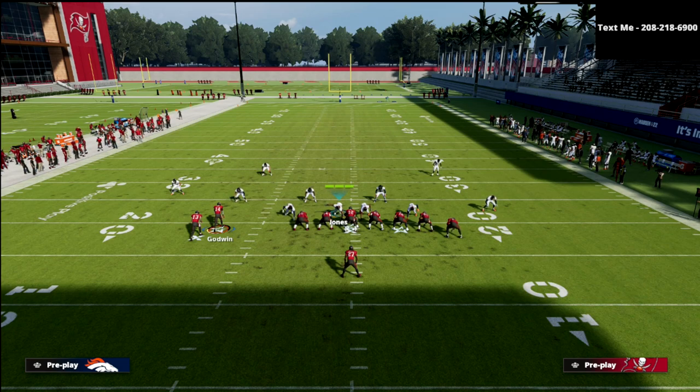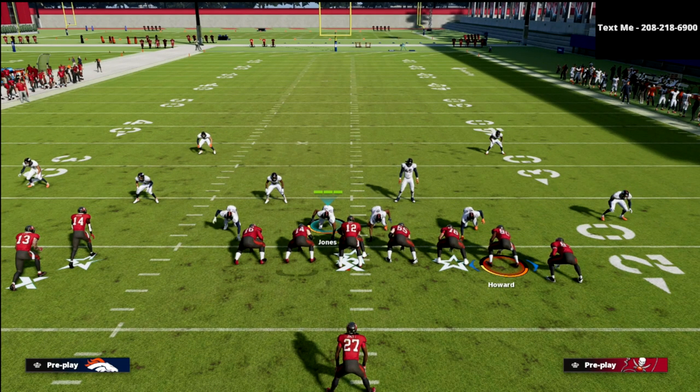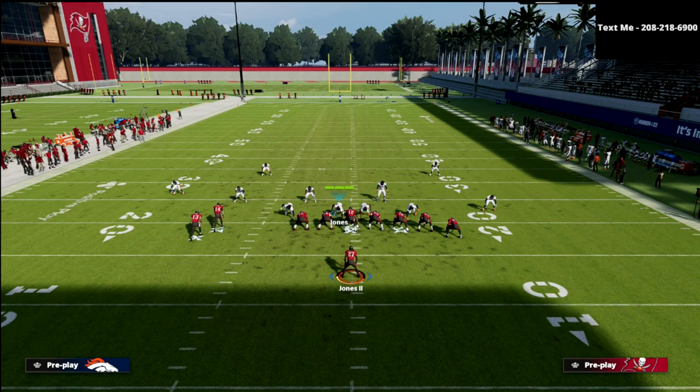Generally you'd put the running back to the wide receiver side in a twin set like this. Gronkowski is the most outside receiving threat on the right, so he's number one on that side, and Howard is number two. What's different about wing stack compared to wing slot is they're compressed — they're stacked. Match can sometimes break down against formations like this because it confuses the way the route stems work.